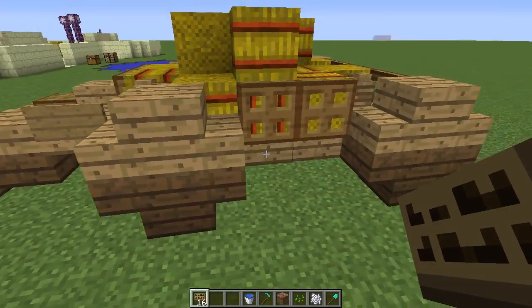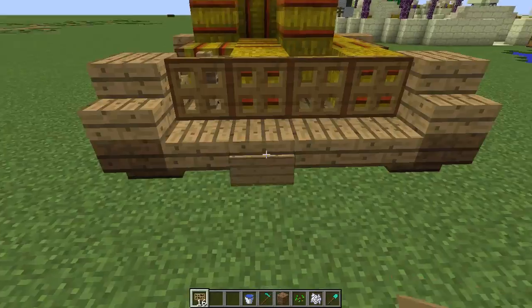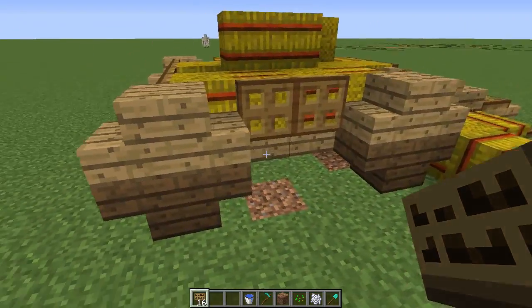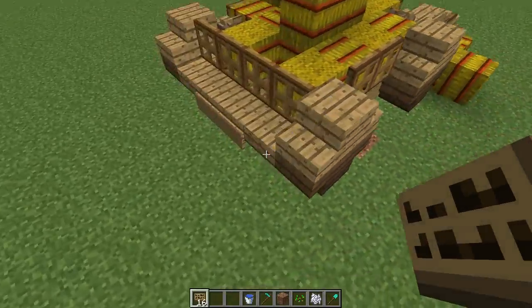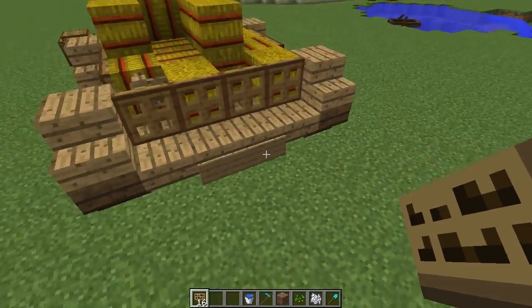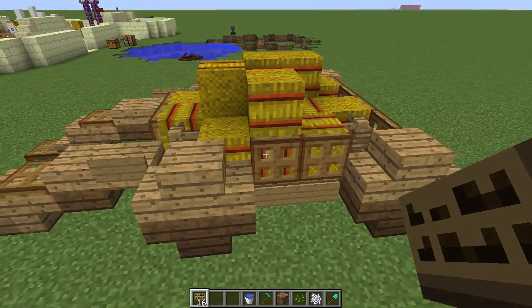The cart is looking pretty good and just needs a little extra paneling. Add some signs around the outside, and I also like adding a couple of signs to the back to make it look like a license plate or some kind of fastening that a second wagon could hitch to at the back.